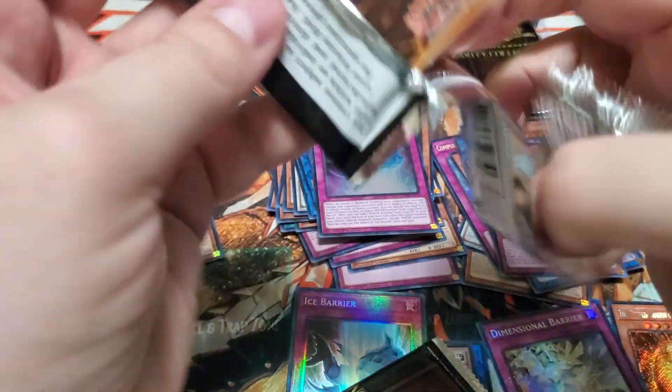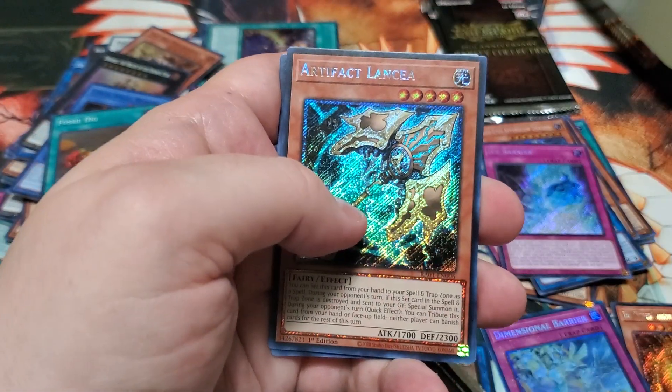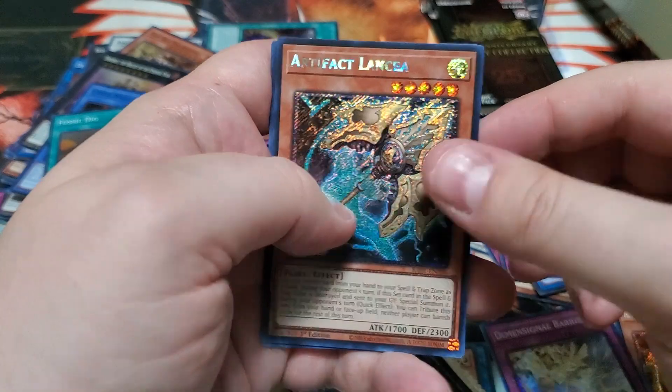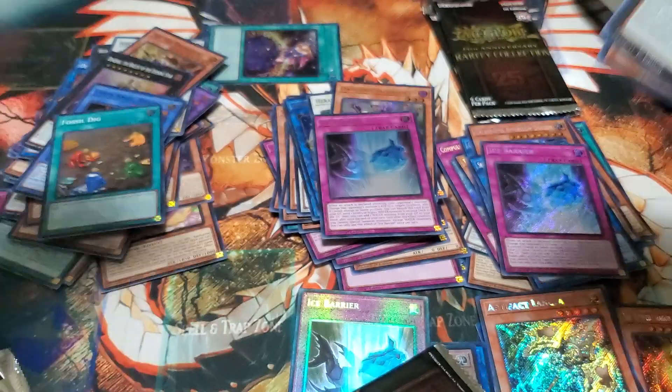Goodness gracious. All right — First of the Army, Platinum Secret, Artifact Lancia, Angel of Mischief, Eldlitch, and Pot of Desires.